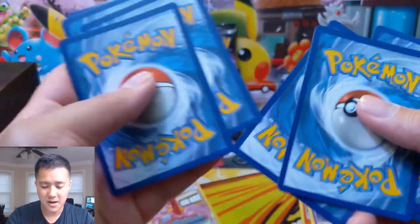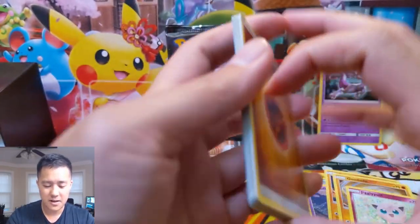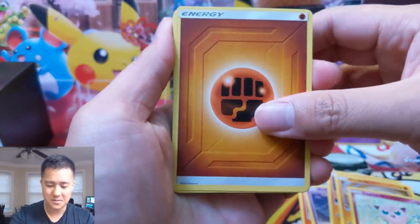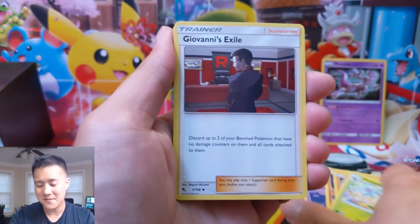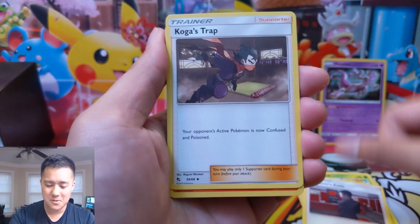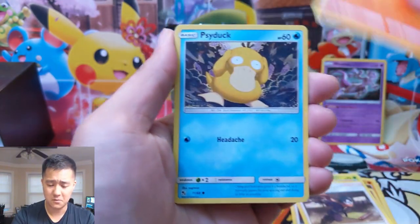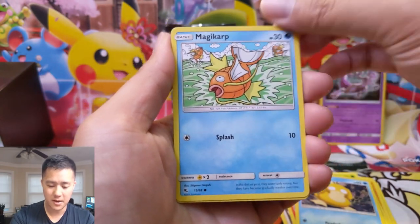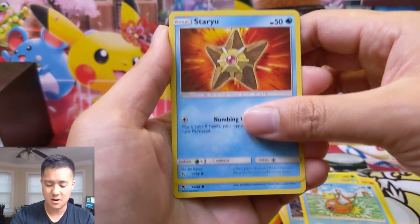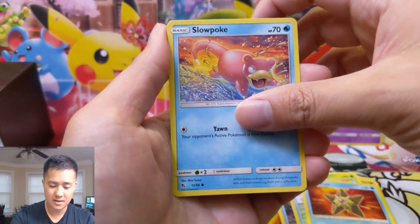So when you see three Mewtwos in a box, turns out there's a chance you will get a Mewtwo — even though that is always the possibility. Alright, pack number two. These openings do go super fast because we only have three packs. Once we get those tins though, I believe it's four packs — even if we only do one tin for the opening.